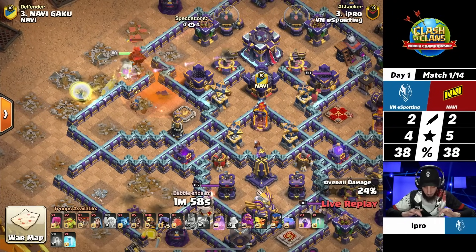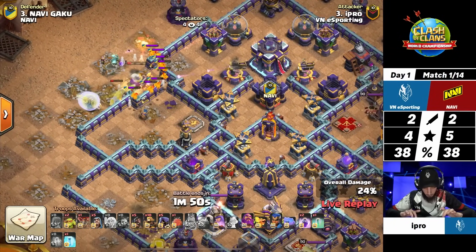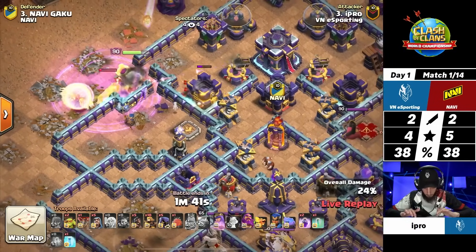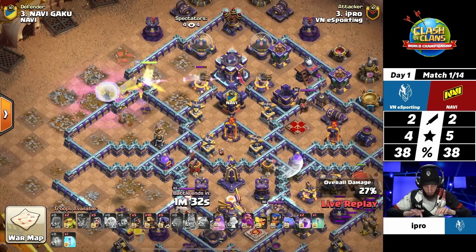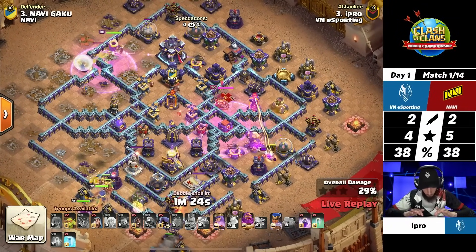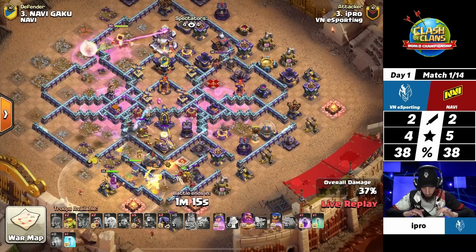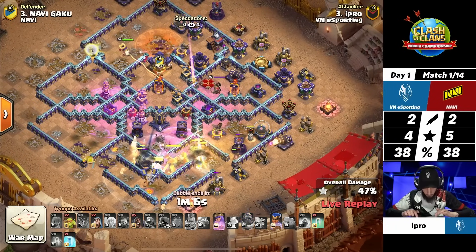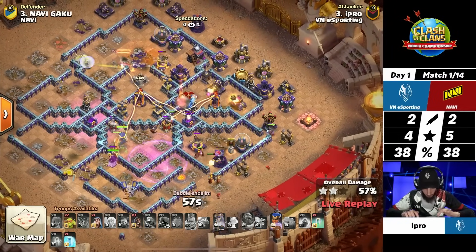If he was not able to take out the multi-target inferno, it would have completely annihilated those healers, stopping this queen charge in her tracks. Now that he adapted and saved that, he can continue with his original plan of getting this queen to charge toward the Town Hall. But the bottom-right rage spell tower is slowly coming back and it's going to rage up that monolith as he gets in range. There's a lot of damage on the queen, but this rage was timed perfectly so she would stay alive through those point defenses and eagle shots. The queen was supposed to take the Town Hall all along, and she is getting there — it's time for the second phase of the attack for the Twin Hogs.